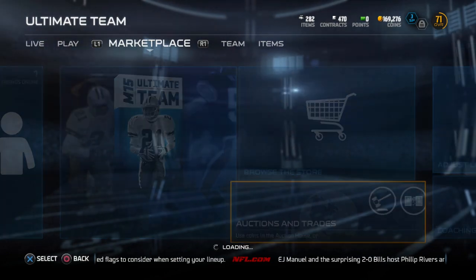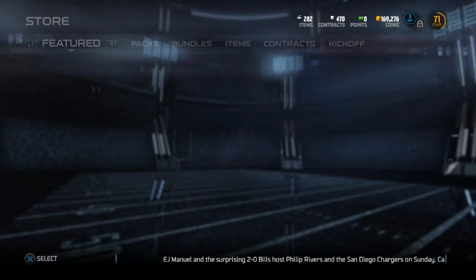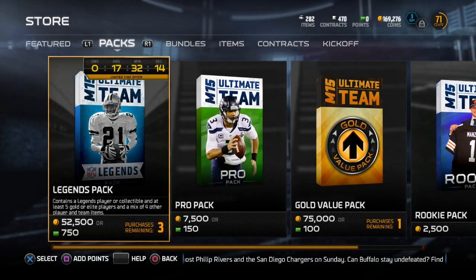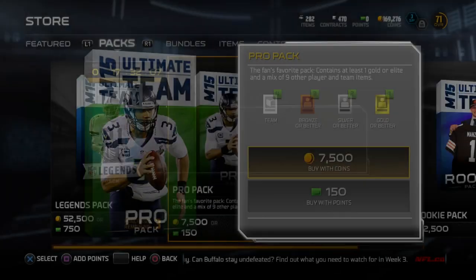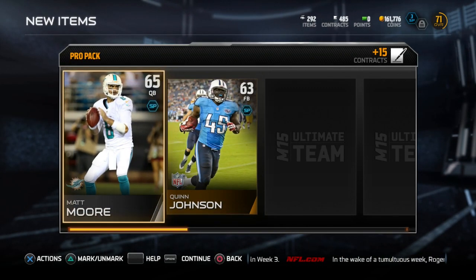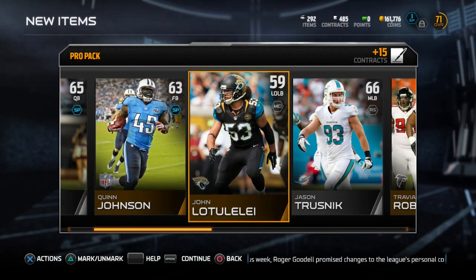We're going to go ahead and open up a few packs today — not too many. I am on my second account. We're going to try our luck on this account because we have not had that much luck on our regular account. Opening up about six packs on this one to see what we can get. Hopefully we can get that big hit — we got Matt Moore, Quinn Johnson, going backwards, and a James Anderson.